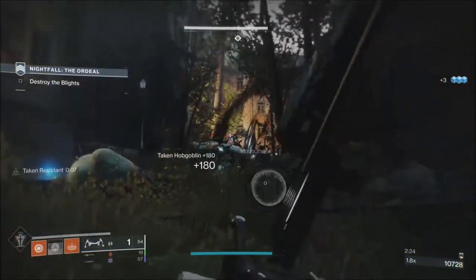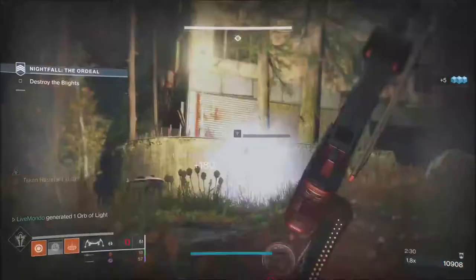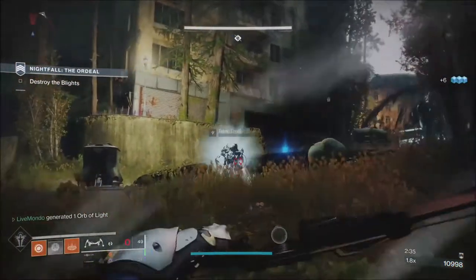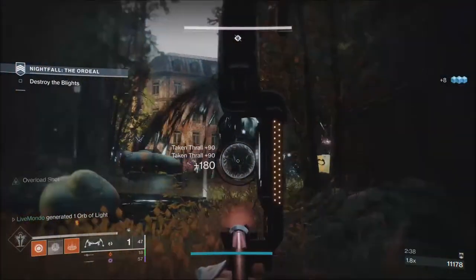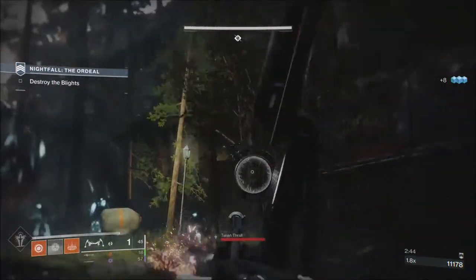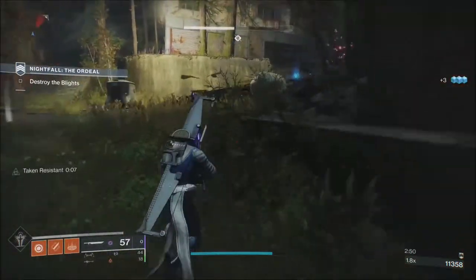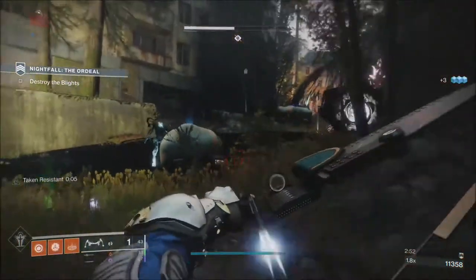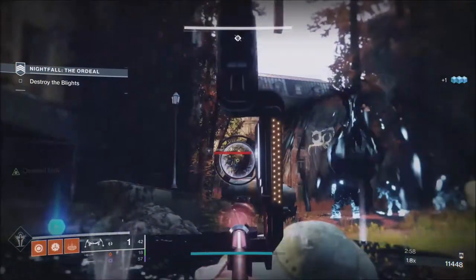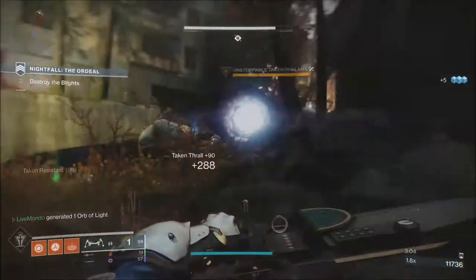Every time we stun a champion — whether it's an overload with a bow or a melee, an unstoppable — we'll become charged with light. You need to have a mod that gives you a way to become charged with light, and then a mod that lets you expend that charge. If you don't have one of each, there's no point having any of them, because there's no point wasting energy slots on something you can't use.